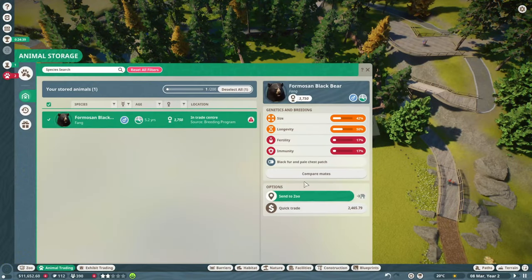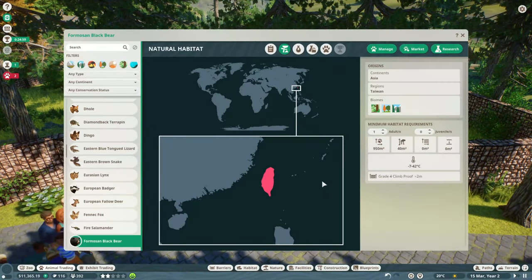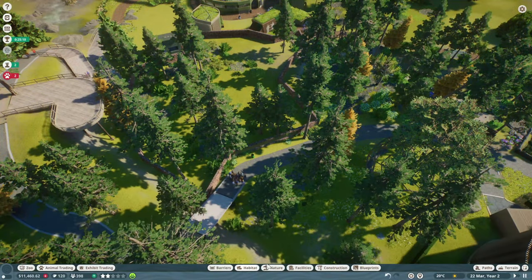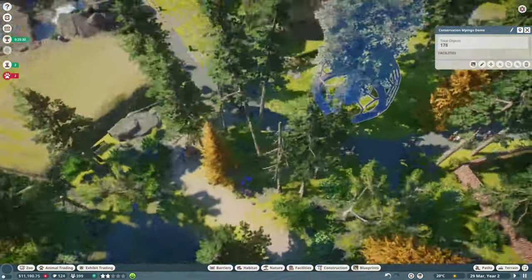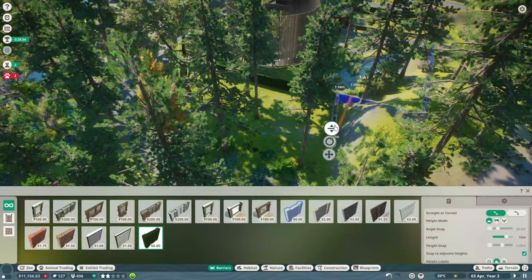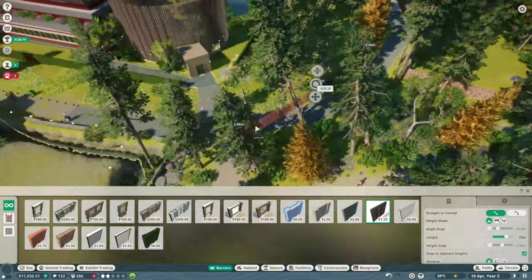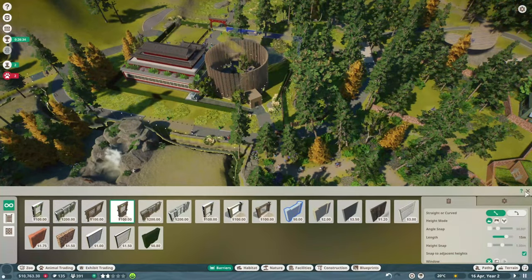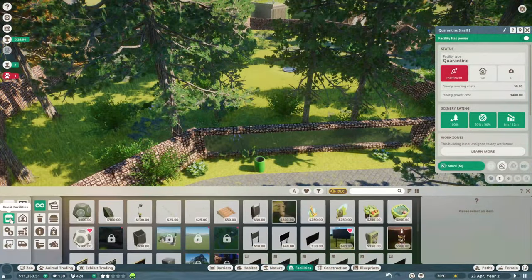I'm making the Formosan habitat close to existing infrastructure. I like to keep my zoo build small for timed scenarios so I'm not dealing with large walking distances for staff — which can happen anyway if you don't get your facilities in the right places. That kind of happened later with my horses; I started getting hungry animals because I didn't have the workzone set up efficiently. I'm putting in the red pandas close by the existing facilities as well.